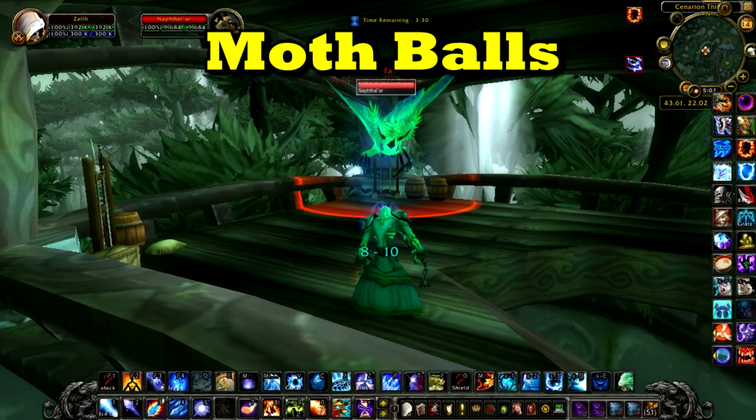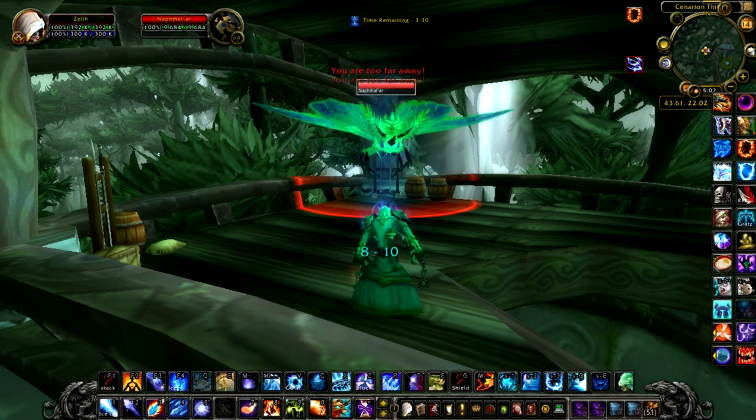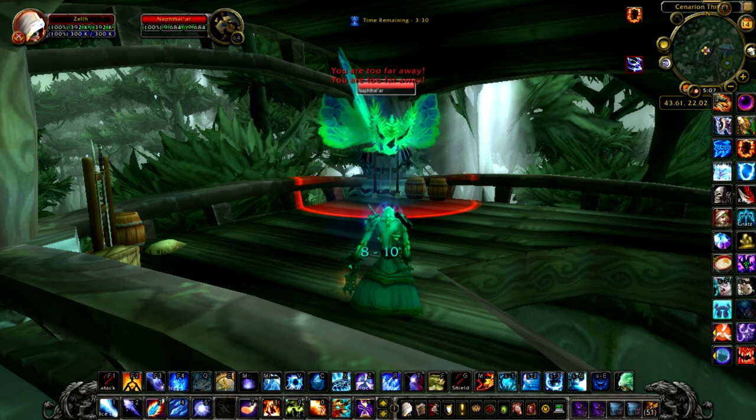In the Tarokar Forest, there is a moth named Naphtholar. Naphthalene is an aromatic hydrocarbon and the main ingredient in making mothballs.